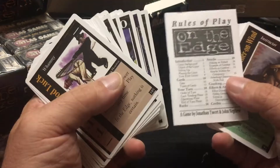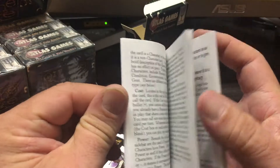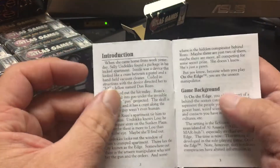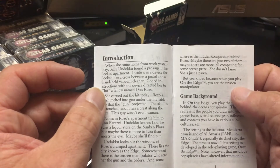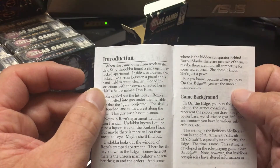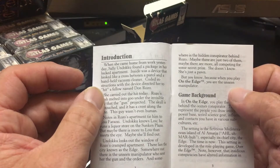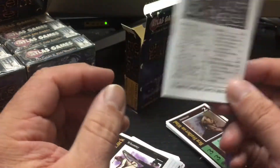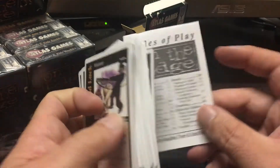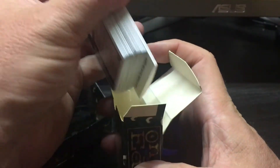Here's the rulebook. Let's take a quick look. The introduction reads: 'When she came home from work yesterday, Sally Unduku found a package in her locked apartment. Inside was a device that looked like a cross between a pistol and a handheld vacuum cleaner.' Sounds interesting! It's definitely an old 90s game when you've got these smaller rulebooks.